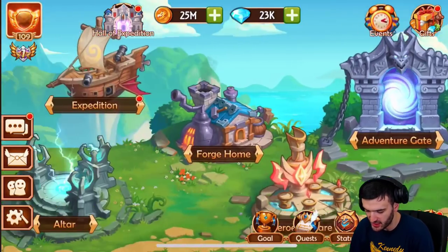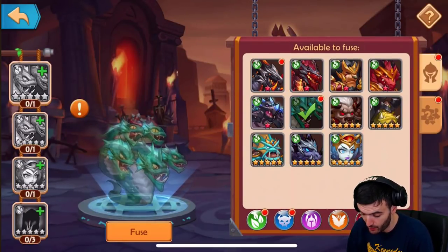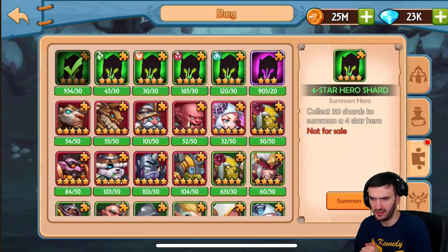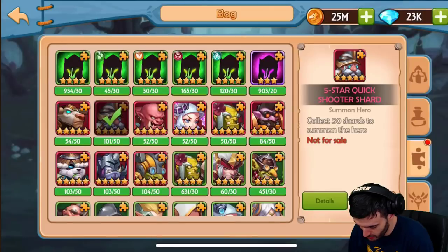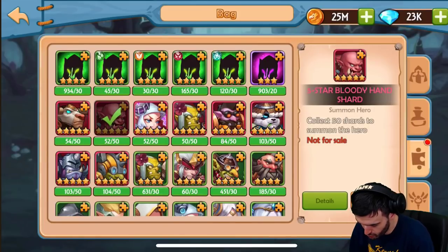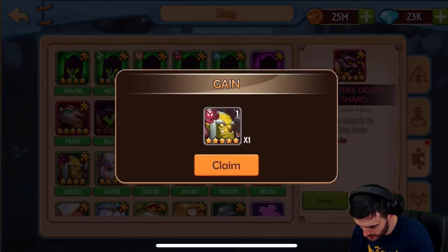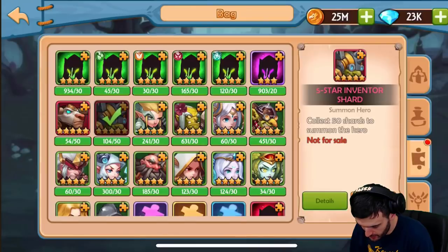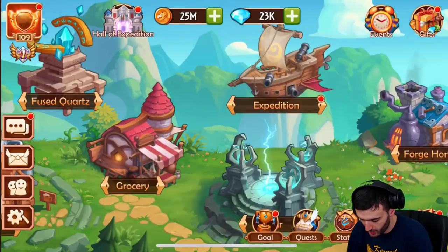Now let's get to what we came here for — pimping this account out with fusions! I can do a six-star Hydra again, I already have one. But let me check out my resources. I've saved up a lot of resources, so it's finally time to summon them all. I got two of these, another Inventor, my god, another Inventor — and I'm already out of space.